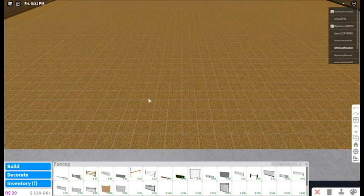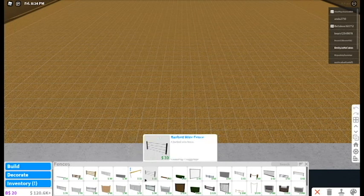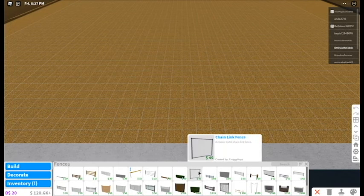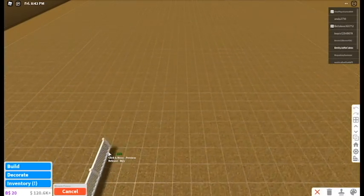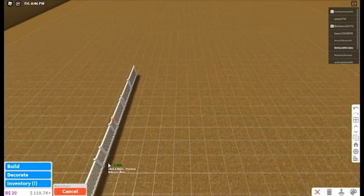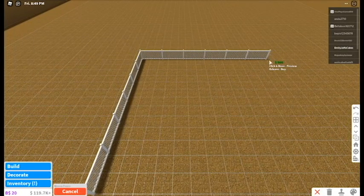First I'm going to do the outline of my pumpkin patch. I'm going to use the tall woven fence — let's just find it here. I'm so excited for tonight! Also make sure you go into Roblox and follow me at Emily Jeffcakes.